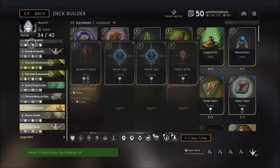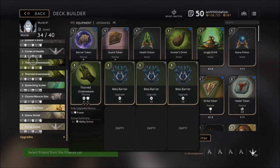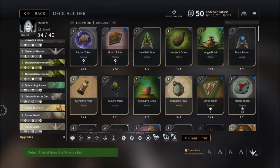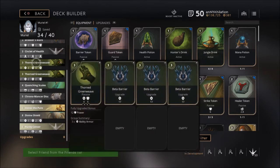After I got these essential cards and threw away my Circlet, I'm saving up for Thorned. I do like to build my Muriel tanky because in team fights I usually get targeted pretty hard. With my natural shielding, Honor the Pure, Quenching Scales, and Divine Shield, it makes my team damn near unkillable. Me being able to stay alive in fights is a huge advantage because you can't support if you're dead.